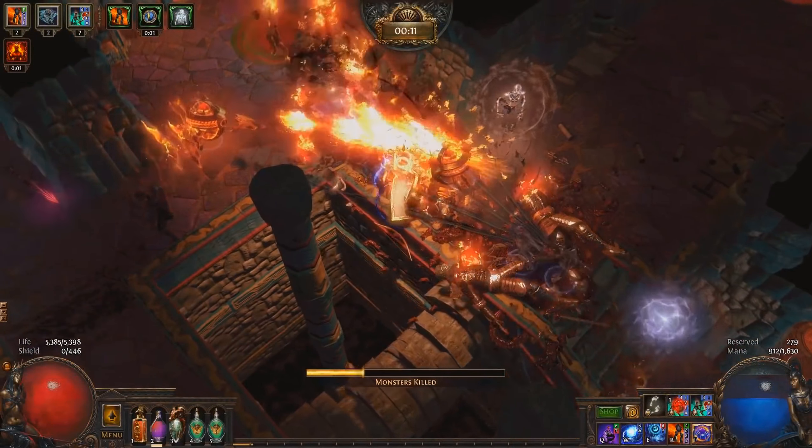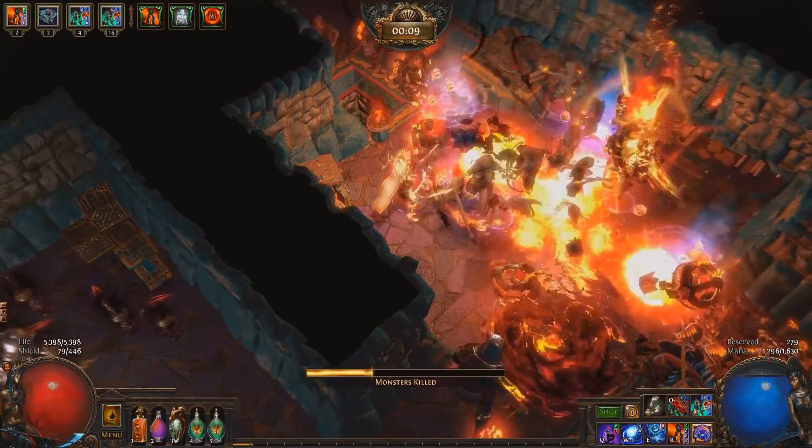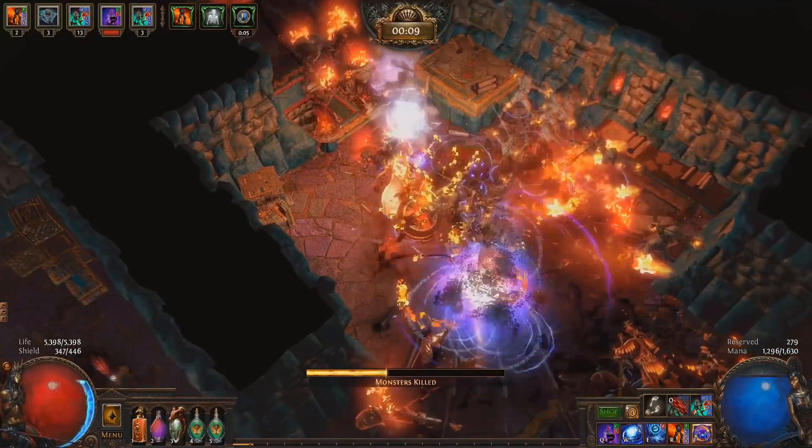It uses one of the unique items introduced with the Conquerent expansion to burn through skeletons. Each one explodes with a satisfying pop and deals a pile of damage to the enemies around it.